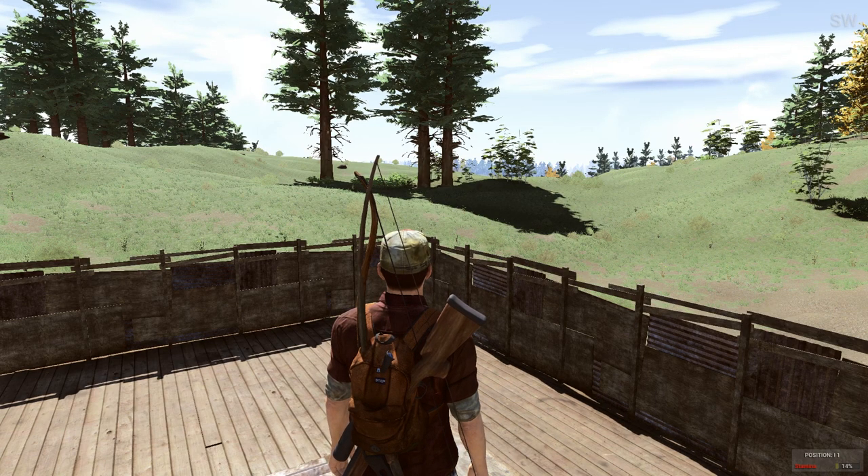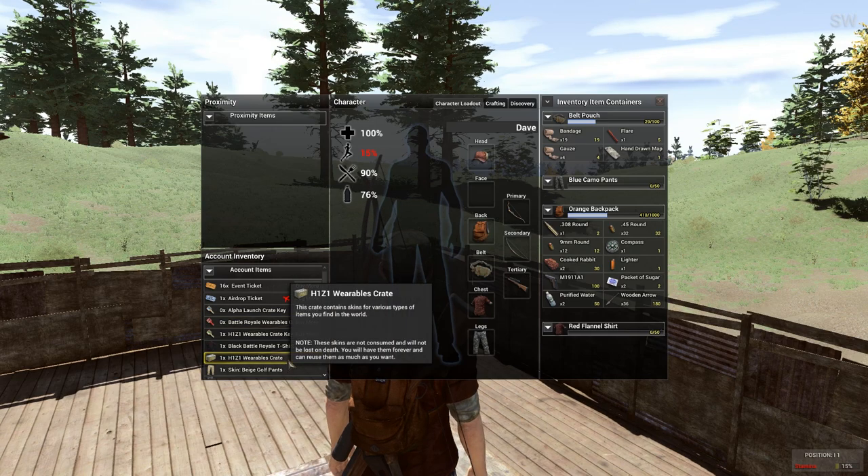Now this one's taken me a while to find, but I managed to get a H1Z1 wearables crate from just playing the main game — killing zombies, looting. I'm not sure when it actually happened, I probably wasn't paying attention, but it definitely was just through playing the main game: killing zombies, crafting items, using furnaces and chests, that kind of thing. Just interacting — that's what gives you the chances of finding these.